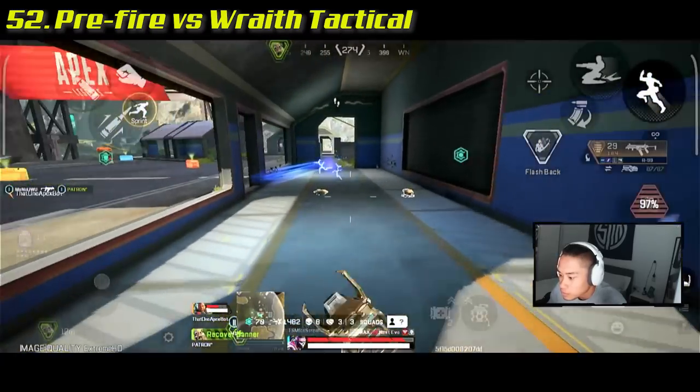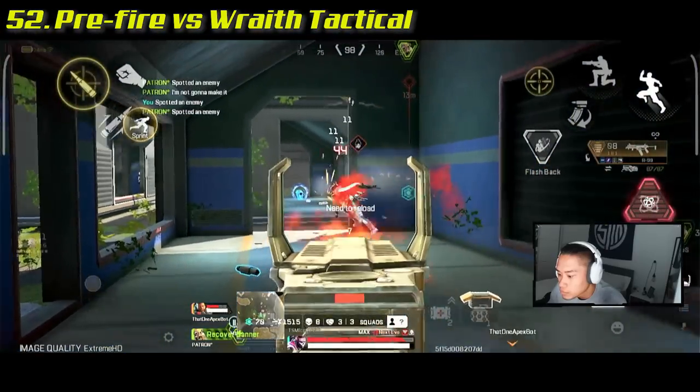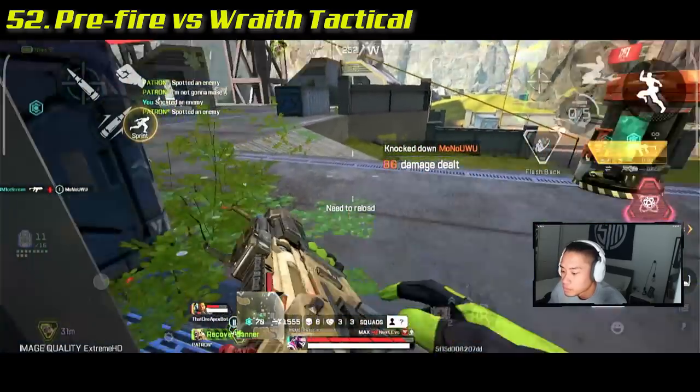Start shooting before Wraith comes out of her tactical ability. These sparks will start popping up letting you know she's about to come back out of the void.